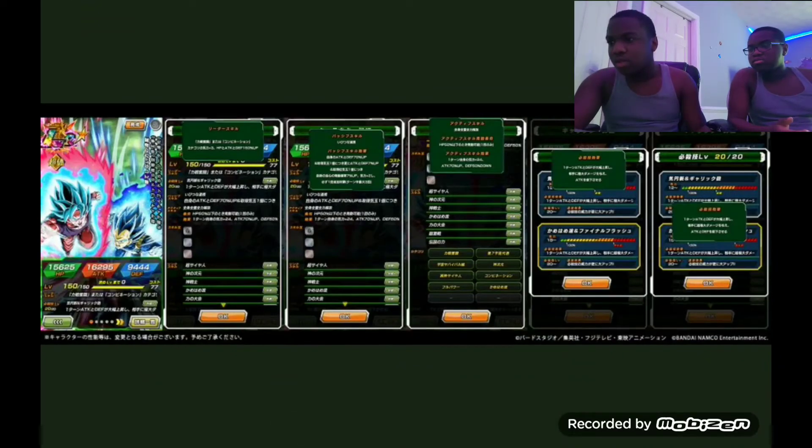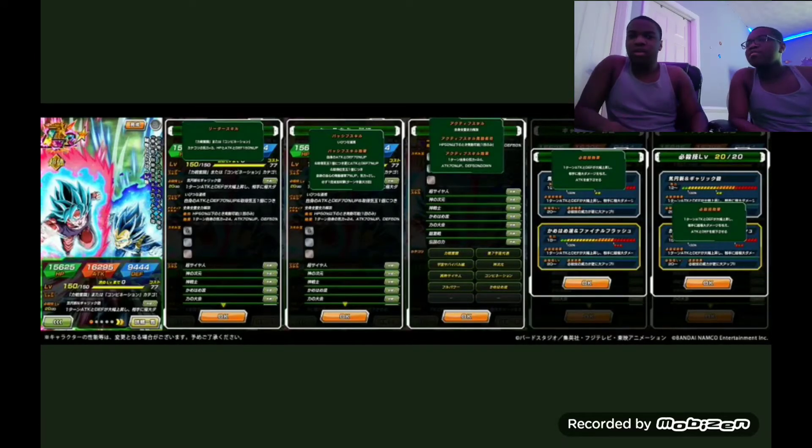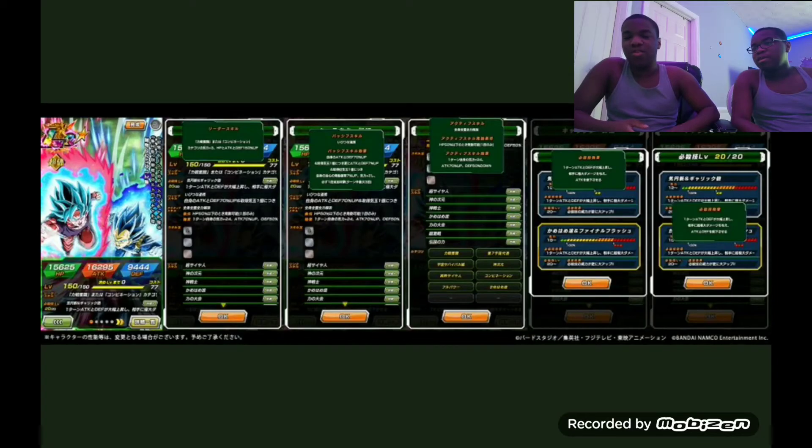Their stats show around 16,000 with no hidden potential added — around 10k defense as well. They'll go up maybe 3,000 to 5,000 — I can never remember which. If it's 5,000 they'd go up to 21,000 attack, which is a lot. If it's 3,000 they'd hit around 19,000 — still pretty good. I hope it's 21,000 because of their passive. Their defense could be pretty high too since it's almost 10k with no hidden potential added.